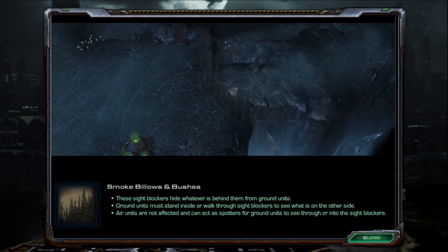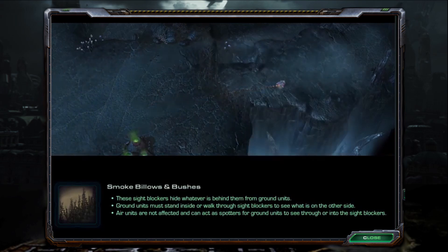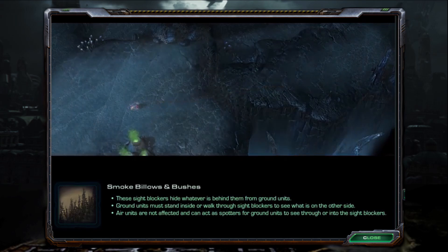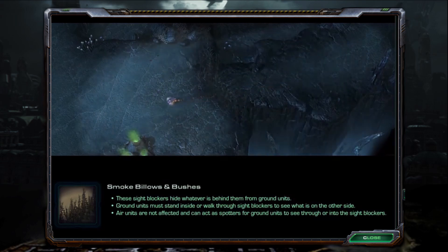Smoke billows and bushes are sight blockers that hide whatever is behind them from ground units. Ground units must stand inside or walk through sight blockers to see what is on the other side. Air units are not affected and can act as spotters for ground units to see through or into the sight blockers.